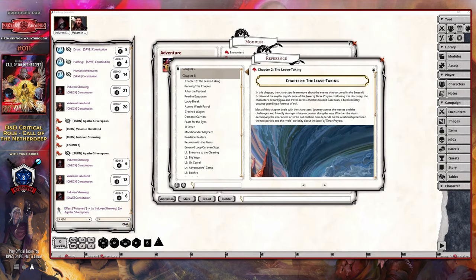With chapter two, it's all about getting to Bazoxan, which is the next key interest point for the campaign, and as such, this could be a single session, as it's primarily a traveling scenario with a few encounters along the way. Once again, focus on the 'running this chapter' and 'after the festival' sections, as they will explain how you should start this part of the adventure, based entirely on the outcome from chapter one.